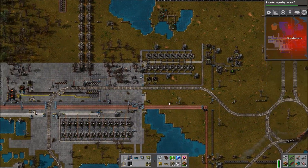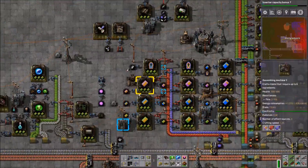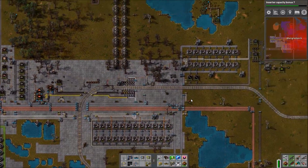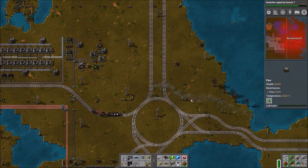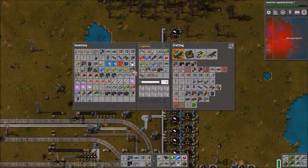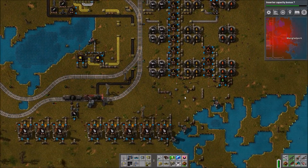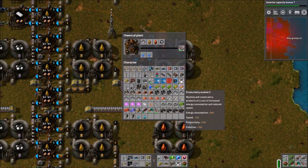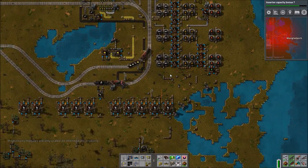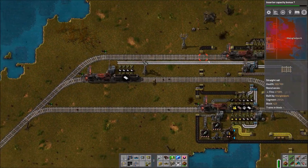We could use the train that goes to the main base but that's already at capacity; we could put another cargo wagon on it, but it makes more sense to have another one that goes straight to where the stuff actually needs to be delivered. I forget if I give it a name — I guess I'll just call it the plastic train or the solid fuel train. Plastic train rolls off the tongue a bit better, though that's what I used to call the train that runs to the main base from the oil outpost.